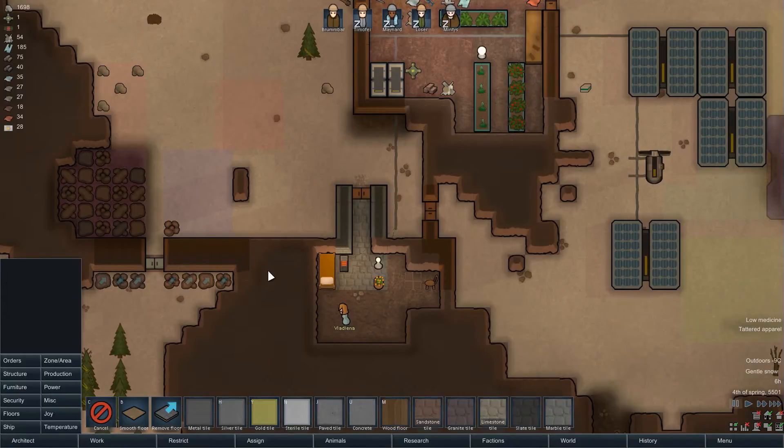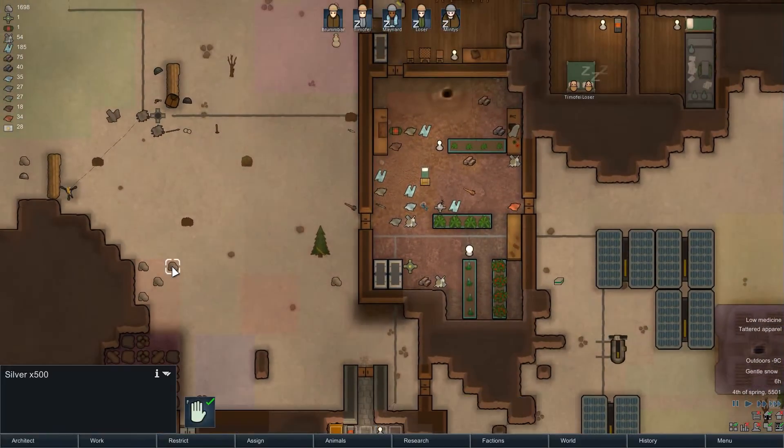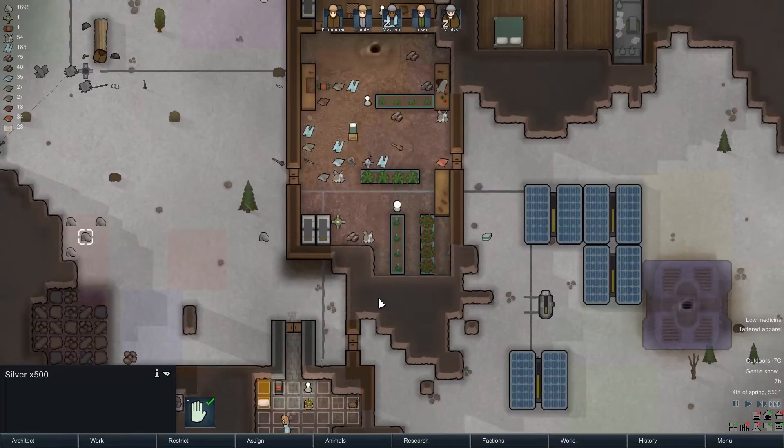We have gold — don't we? 85 gold is what's needed. Sterile tile, paved tile, silver tile — make a silver floor. Sandstone tile, limestone tile — I don't know what this is, I think it's marble, which we don't have. We've got so much silver lying around — could have made it into something silver then.